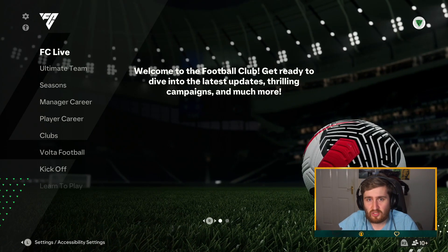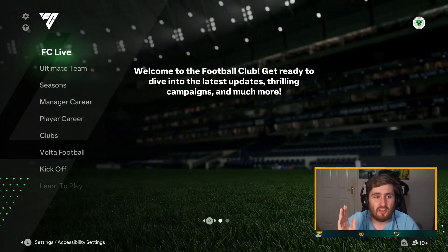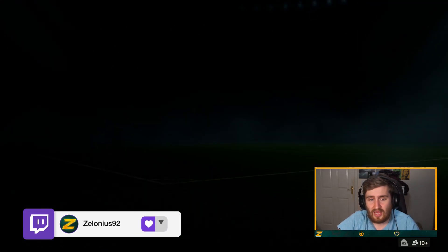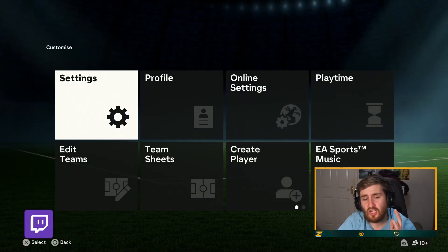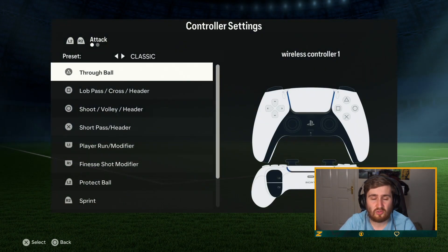We've got some new menus on FC 24 compared to the old FIFA franchise. You can see all the different modes there. To go to the settings, just go top left, click the wheel, and we're there. One thing I would check is go to your customised controls. If you play alternate, make sure you just quickly check that.